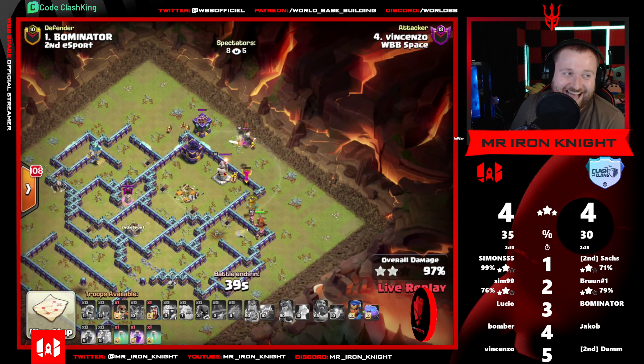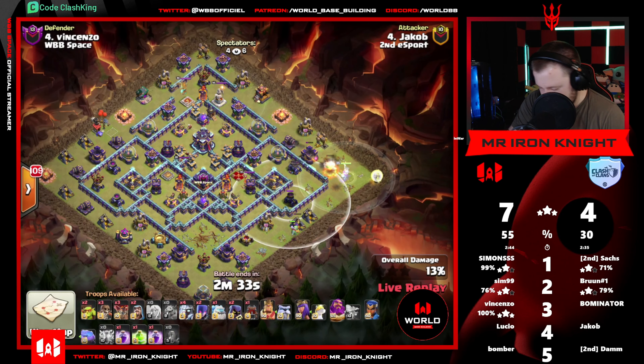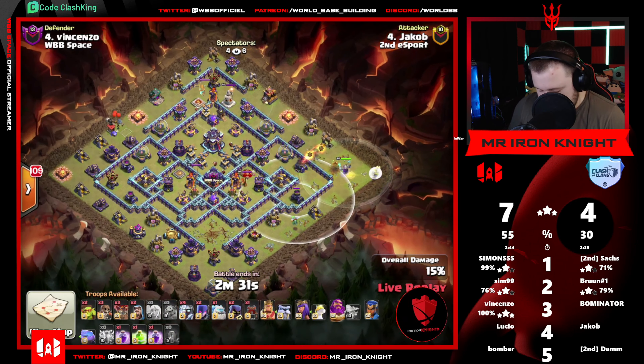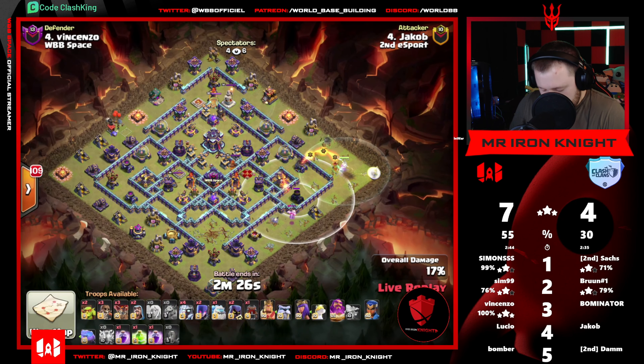Warden getting started first - two mortars over here, good placement. He can throw down flame flinger here in just a minute too. Holy value! That was a lot taken down. Now, granted that takes 7 zaps to get eagle down if my math is correct, so that does take up one less spell space. He just has two rages and a jump. The ice golem will act as a freeze spell and the healers will act as healing.